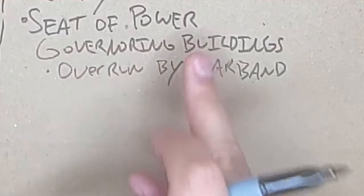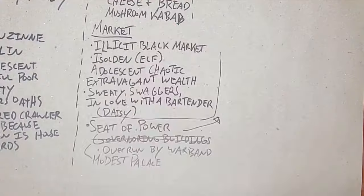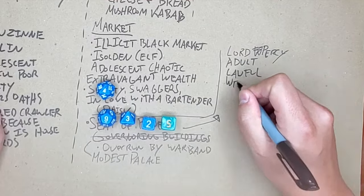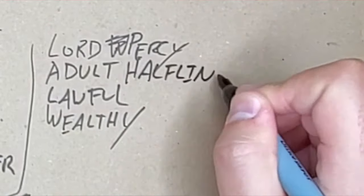Since I was originally thinking the seat of power would have government buildings, now that we know a lord was ruling the city, I'm going to change that to being a modest palace. I rolled up an NPC for this lord: a 9, 4, 3, 2, and 5. So we know this lord is a halfling named Percy, is an adult, is lawful, and is wealthy. I kind of like that Lord Percy is wealthy but not extravagantly so, because it makes me feel like he really was a good ruler of the city, and it explains why the palace is modest and not opulent.